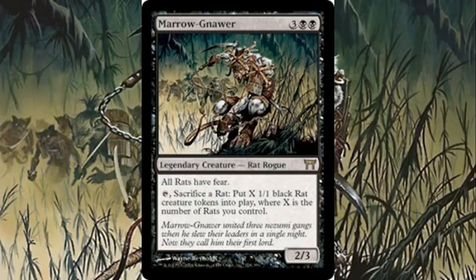This can be a win con, but the real cool thing about him is kind of like Krenko — he has a tap ability that gives you a whole bunch of rats. You sacrifice a rat first to put X 1/1 rat creature tokens into play, where X is the number of rats you control. Since you only have to sacrifice one rat, you can just keep growing your army.